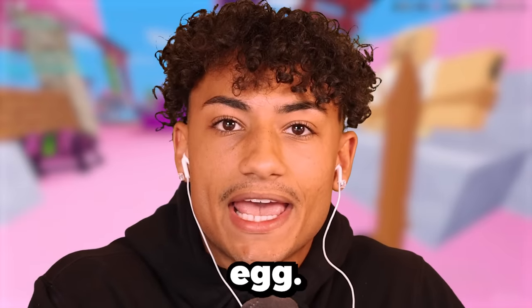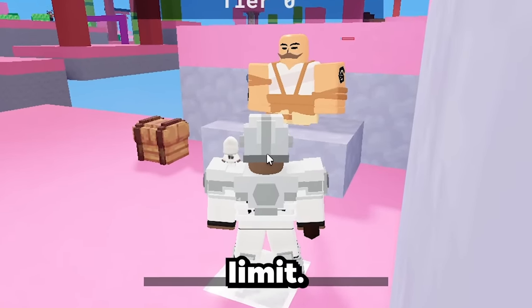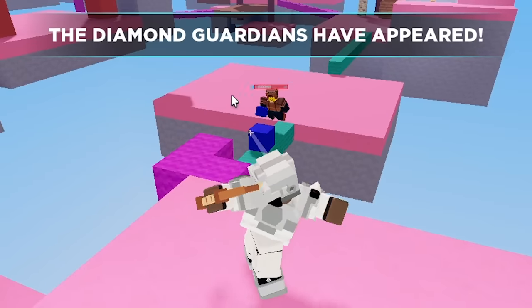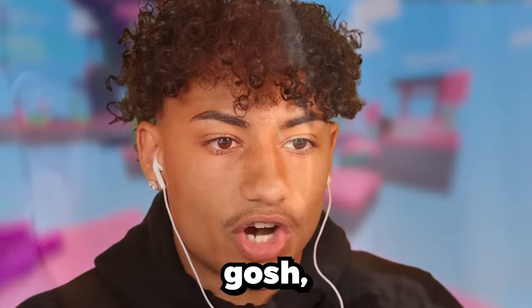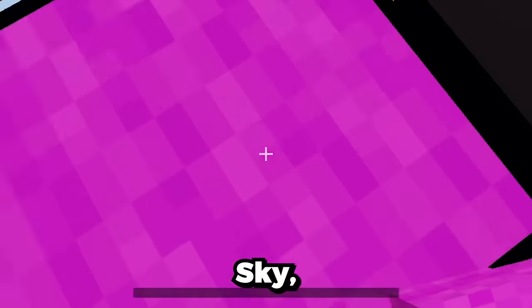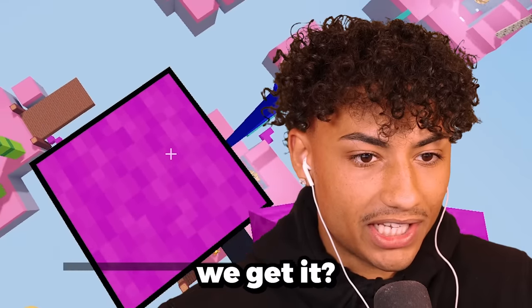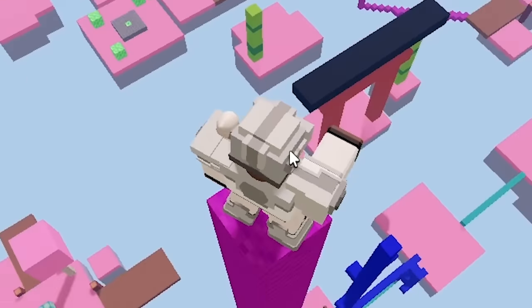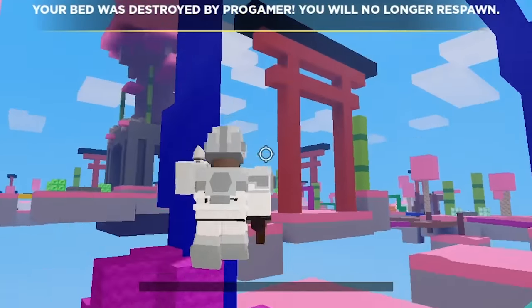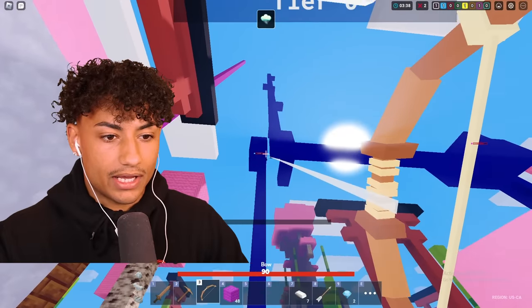Oh wait, I forgot about the Sky Egg. All we have to do is build to the Sky Limit. Yo, we got this too — not if this guy's just gonna push us. Oh my gosh, back up, bro. I have Iron Armor. Just let me build up to the Sky. Sky Egg — did we get it? How have we not gotten it yet? Oh wait, I'm at Sky Limit. Wait, what? I'm so confused. I swear all you have to do is build to the sky to get the Sky Egg. Get off my base — he just took my bed. Okay, he actually just did that. I'm so bad.